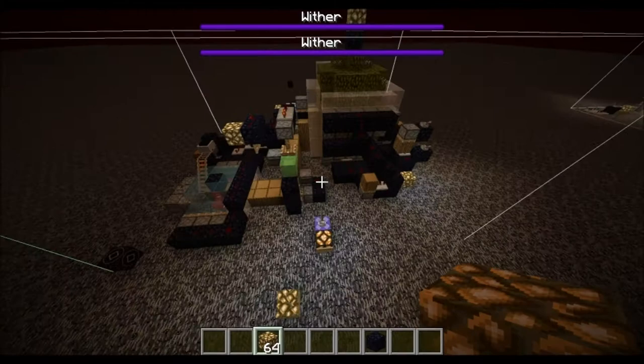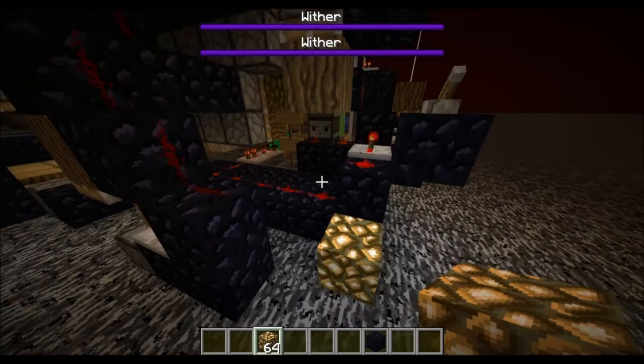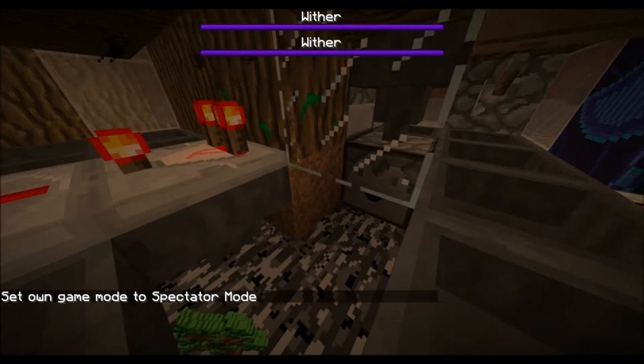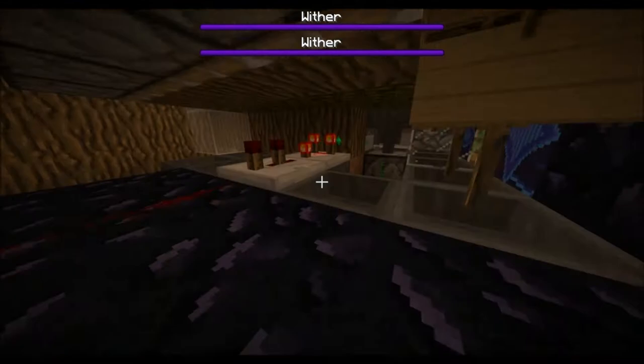There's nothing underneath it except for a bit of this wither down here. There's no reason you couldn't use another tree farm. The reason I came up with this is I wanted one that's as low as possible. You do need a dirt block over the nether. You might be able to avoid that if you actually want to break some bedrock, but the good thing about this design is you don't have to break any bedrock.